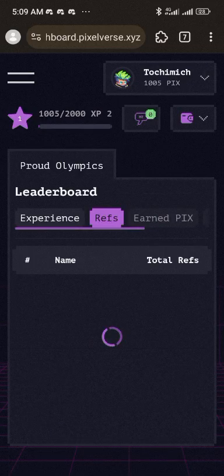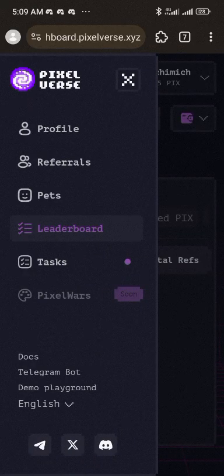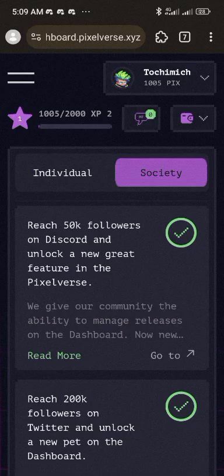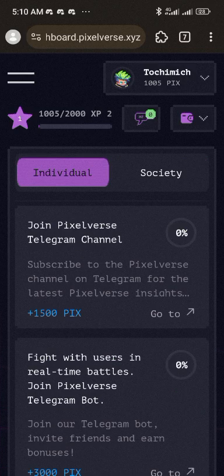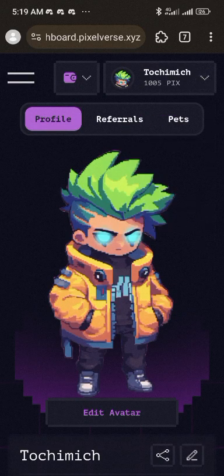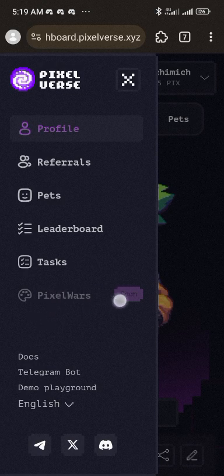The last place to check out is the task page. There are individual tasks and society tasks. On the individual task section, performing a task earns you the points attached. After completing the task by following the links and doing what's required, you upload a screenshot to confirm you did it. Pixel War is a game that is coming soon — it's not available yet.